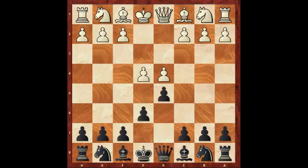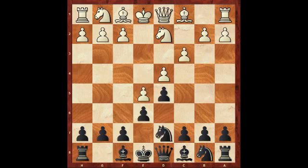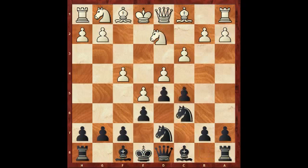D4, E6 and now E4, so we're going to transpose back into the French. Knight D2, which is Tarrasch. Knight F6, E5, Knight D7, C3, C5, F4, Knight C6, Knight Df3.